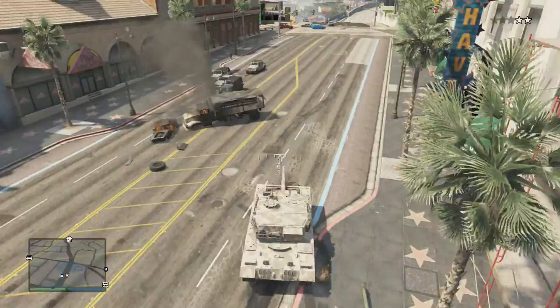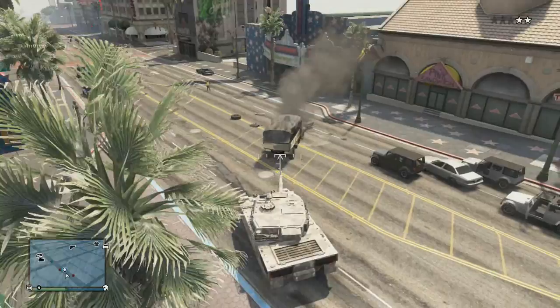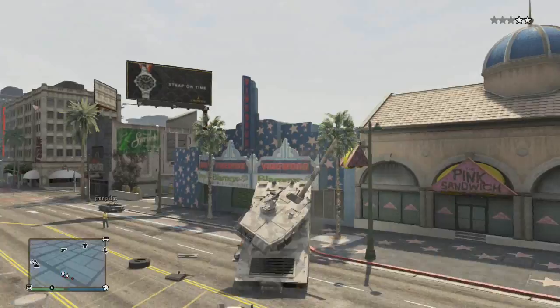Remember, the tank costs — I think it is 1.5 million, I am not 100% sure. And the barracks truck costs $450,000. But you have to be aware, you can't call them both in at the same time.